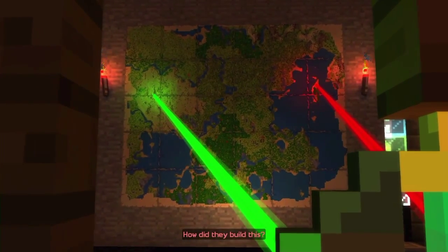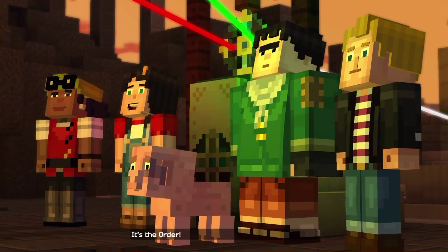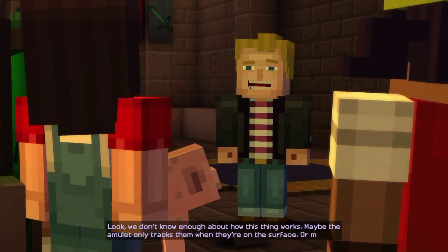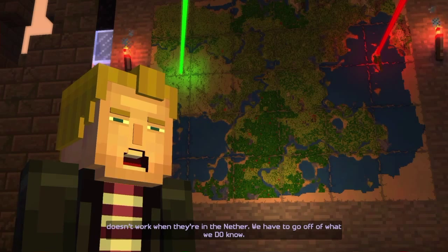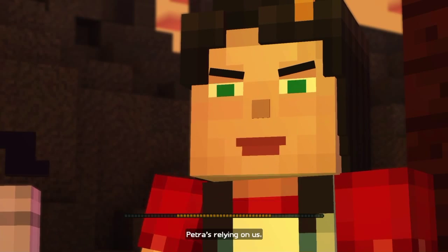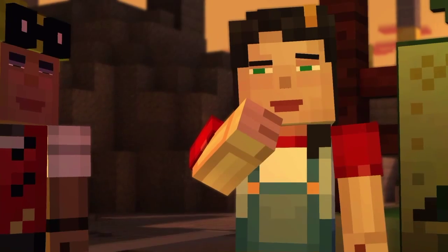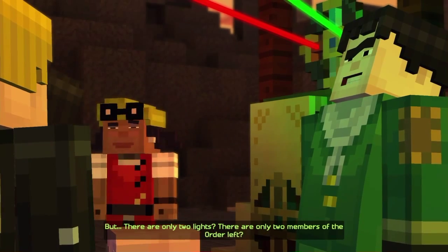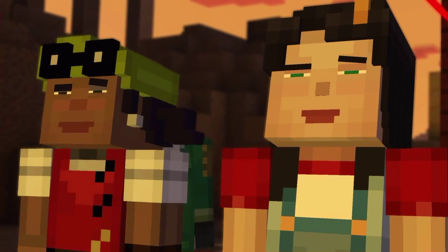How did they build this? Now I'm impressed. This looks like some sort of tracking system — it's showing where the Order members are right now. We don't know enough about how this thing works. Maybe the amulet only tracks them when they're on the surface, or maybe it doesn't work when they're in the Nether. We have to find Petra. That wither storm is still out there. We know Gabriel was trying to tell us something. We've got to find the Order of the Stone. But there are only two whites — only two members of the Order left? Soren was missing, that leaves Magnus or Elagard. Let's head out.